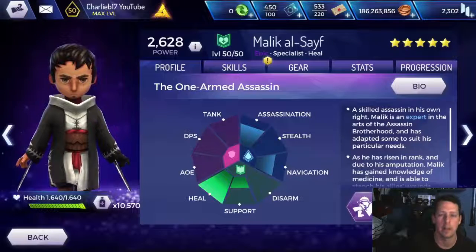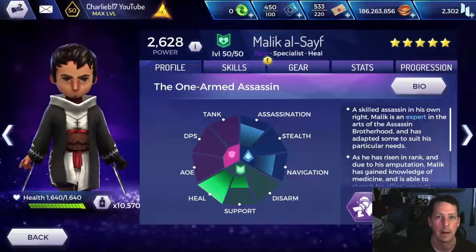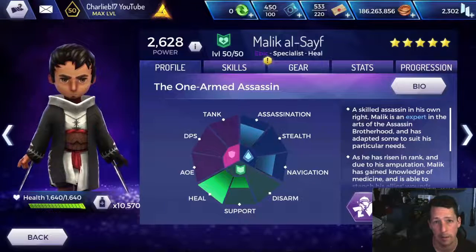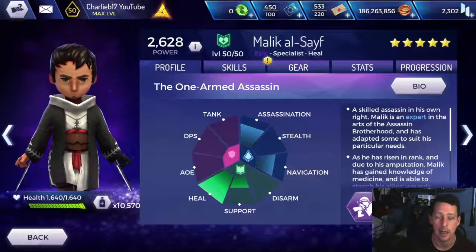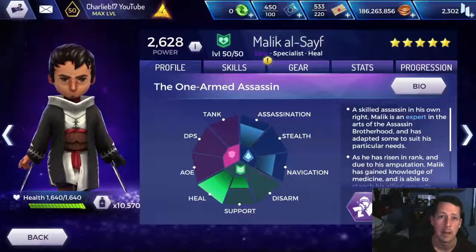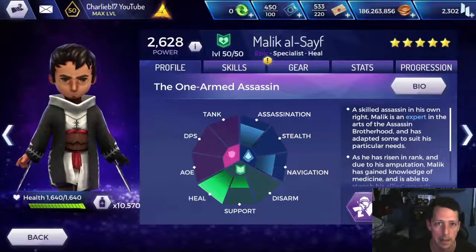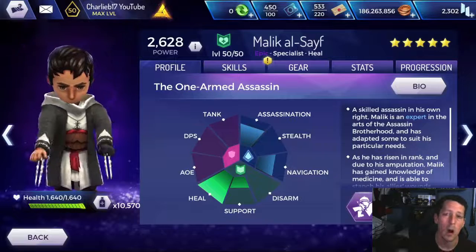Ladies and gentlemen, welcome to another Assassin's Creed Rebellion video, and today it finally happened — Malik got a T5 weapon. He's one of my favourite heroes in the game. I think I have a little thing for Epics, because Apollodorus is my favourite hero. But for an Epic, and for someone with one arm who hasn't had a T5 weapon, he's still pretty damn decent. But today we finally get to take him out with a T5 weapon, so absolutely buzzing for this.